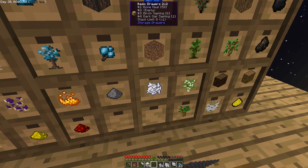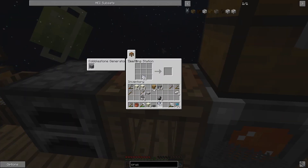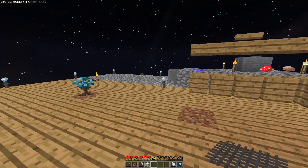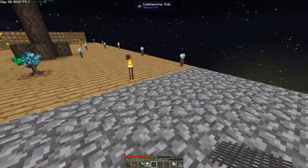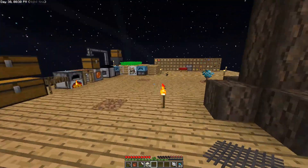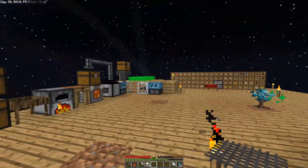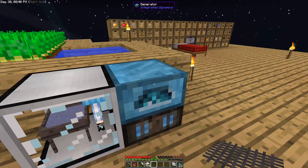We have 21 bone meal — perfect. Let's go like that. We now have three unfired crucibles — we'll stick them in the furnace and smelt them up, giving us a total of four crucibles. What I want to do is set up some lava generation. I was looking off camera at power generation options — these integrated dynamics generators are cool but I don't think they're good for long term.